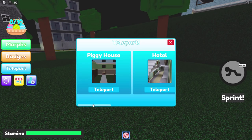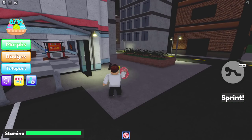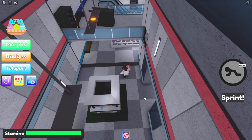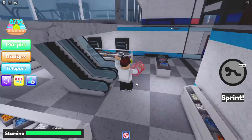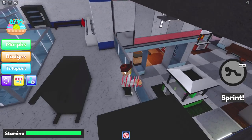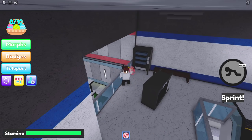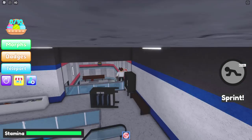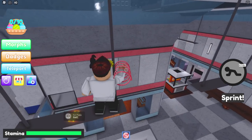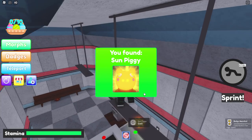Moving on to Sun Piggy. Sun Piggy is chilling at the mall. Once you're back at the mall, go on over here — right there, it's on the light. A beautiful, beautiful sun — on the light, of course. Let's do a little bit of parkour onto it. There we go, finally we got Sun Piggy. You're beautiful.